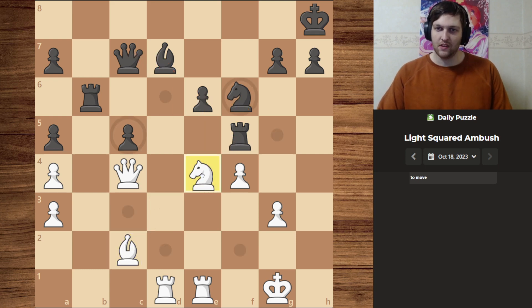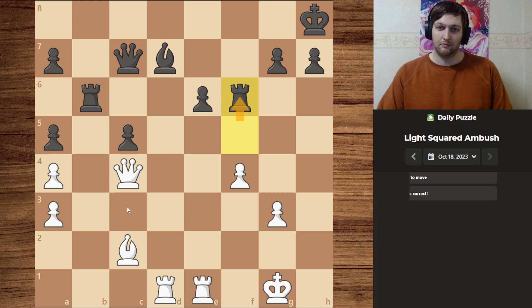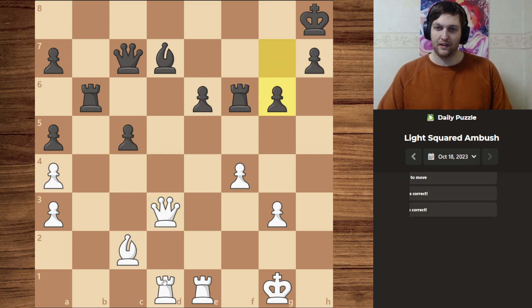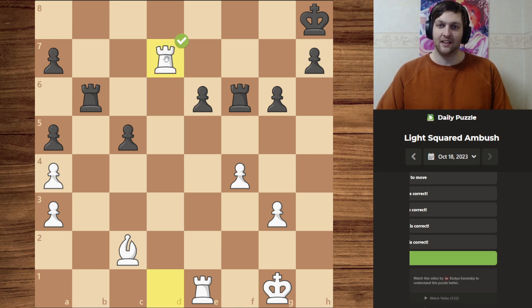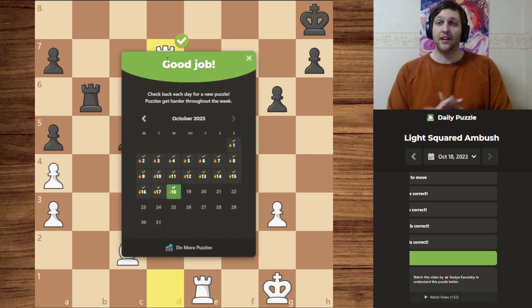So let's do that: we take with the knight, they take with the rook, we move in the queen to prepare a battery on the diagonal for checkmate, and the battery on the bishop. They take, but we take back, giving us a bishop advantage.